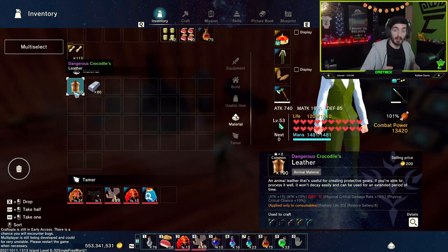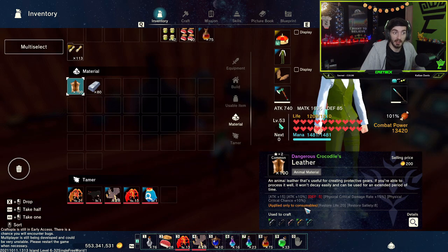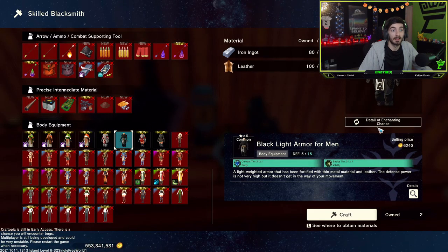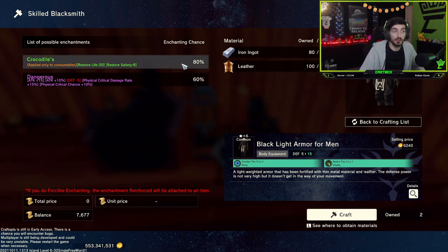However, now I've swapped my leather out for dangerous crocodile's leather, which has all these enchants here — except these ones, which only apply to consumables and only work with food. So anything above that part is what we will gain using this leather. I've kept standard iron ingots because we're going to look at stacking in a minute. If we head into the blacksmith and click 'detail of enchanting chance', we can now see other variations.